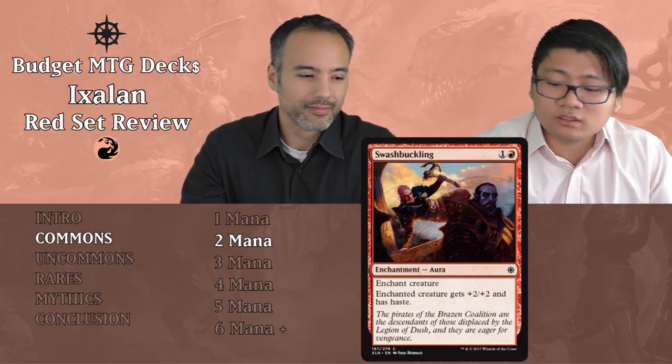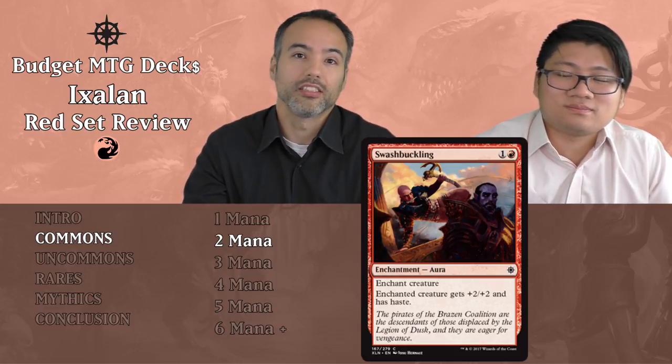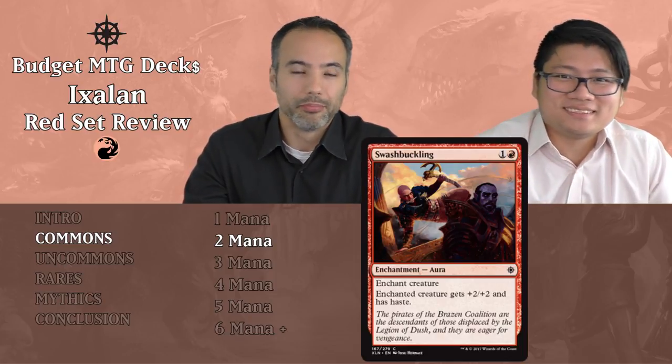Swashbuckling costs one and a red — it's an Enchantment Aura. Enchanted creature gets +2/+2 and has Haste. We've seen this before. Haste is nice but not always relevant, and for two mana you just don't want to play it — put it aside. You don't need Haste on an enchantment because you could get it on an instant or sorcery. The blue version gives flying and +2/+2 for the same price, and flying stays relevant throughout the game. Haste is also only useful when you play the creature and this on the same turn, making it bad both early and late.